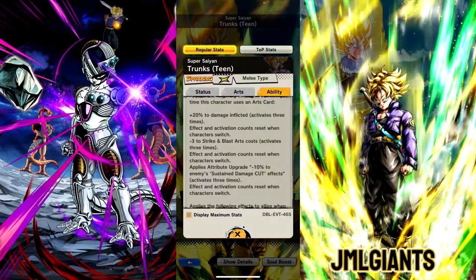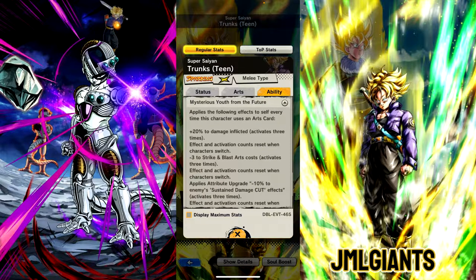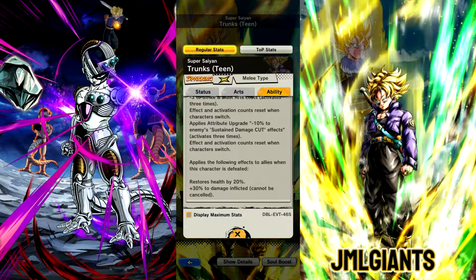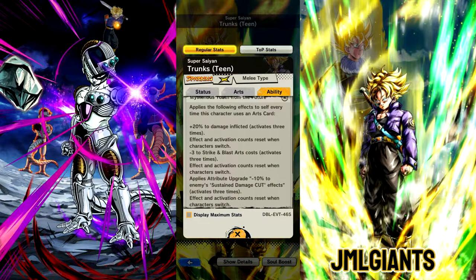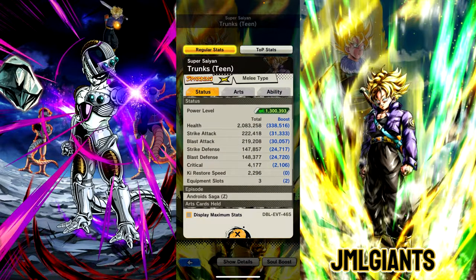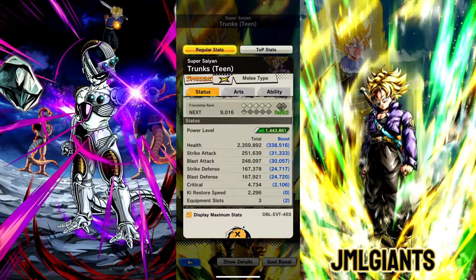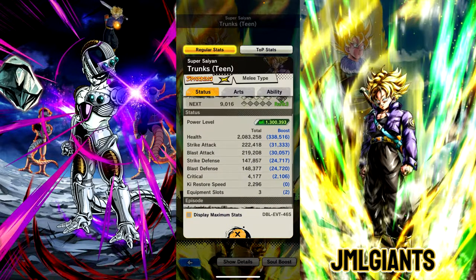Every time he uses a card, up to 3 times, he can get 20% damage inflicted, minus 9 on striking blood stars cost, and minus 30% to sustained damage cut. Every time he switches out, it resets — so that's honestly pretty good. When he dies, he restores your allies' health by 20 and 30% damage inflicted. His stats at 7 stars are not amazing, and at 14 stars they're not that crazy either. Not great, not bad.